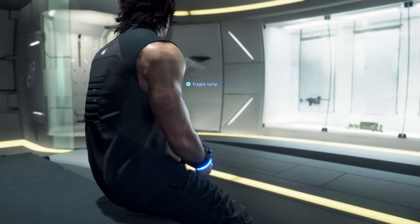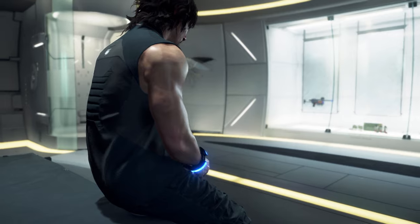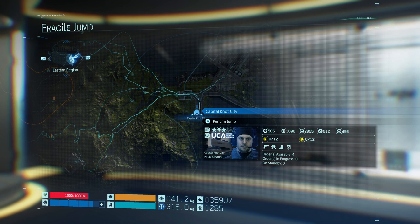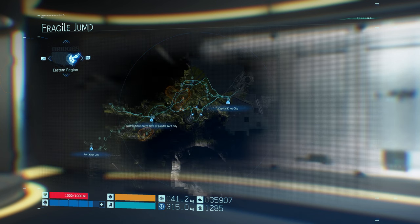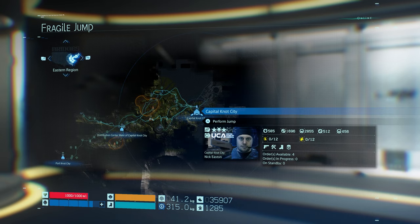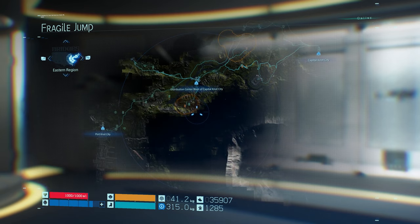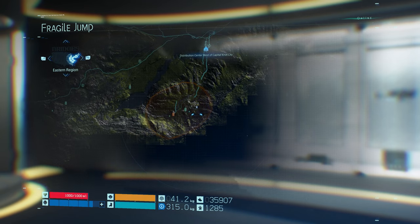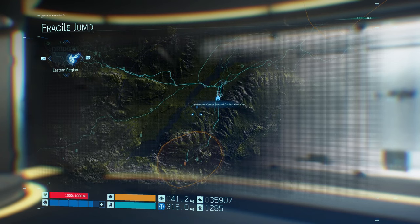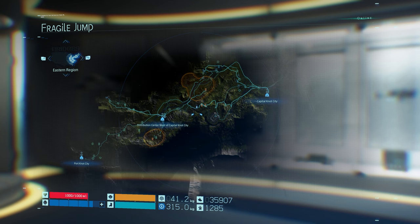I think before I move on, I don't precisely know why, let's do a Fragile jump. We'll head back to the eastern region. I want to head to the distribution center west — no, let's just head to Capital Knot City. Not city. I want to know if there's anything more that they want us to do with this mountain — particularly, I just want to know if there's another step. Either do I go to Capital Knot City or the distribution center?